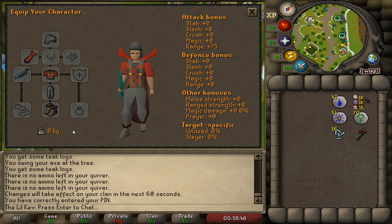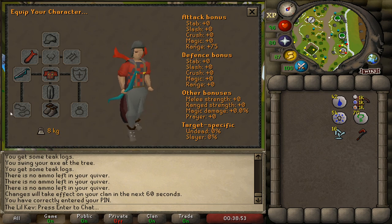For gear I highly recommend getting the lumberjack outfit if you don't already have it. It grants a 2.5% XP boost per log cut and takes less than an hour to obtain from the temple trekking minigame.